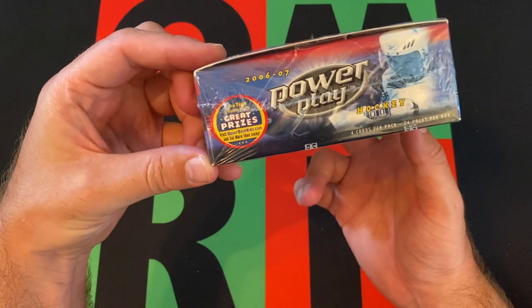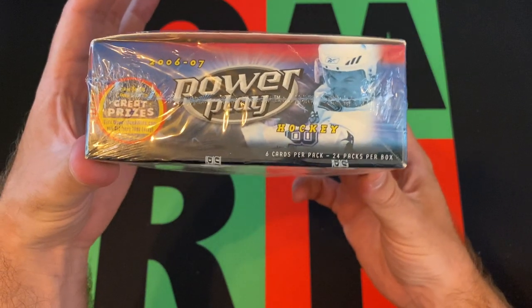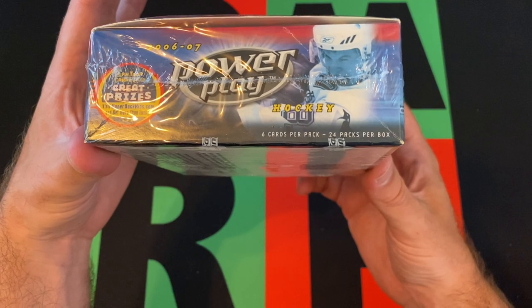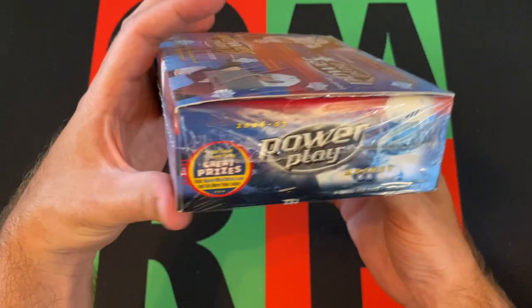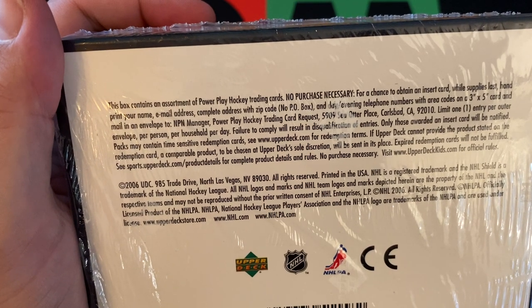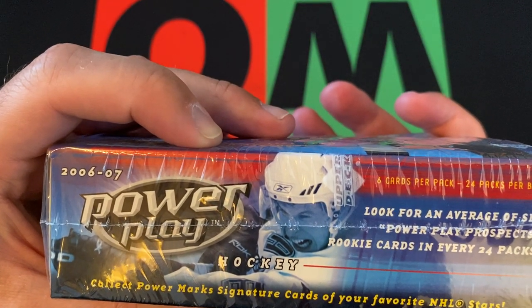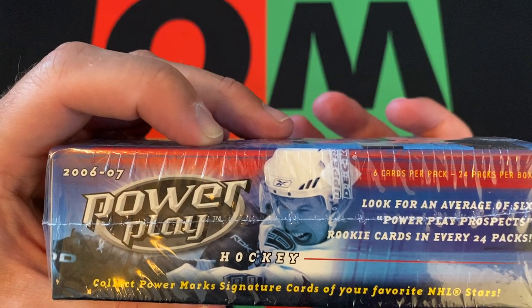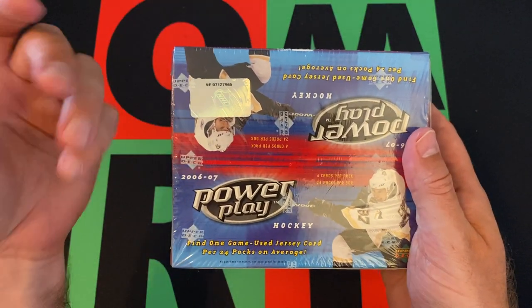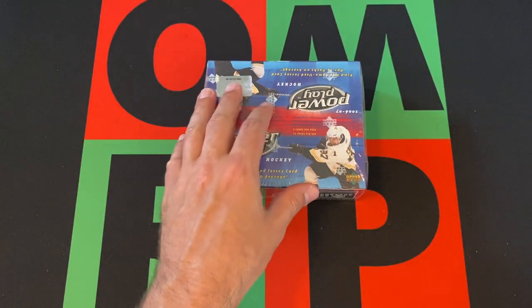So in this hobby box — or retail box, I think it's the same; I don't think they made different hobby versus retail specs for this product, but I could be wrong — there's six cards per pack, 24 packs per box. We'll do six packs today. It doesn't say odds on the box, but there is an average of six Power Play prospect rookie cards in every 24 packs, and we're looking for one game-used jersey card per 24 packs on average.